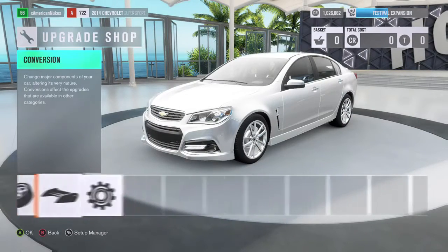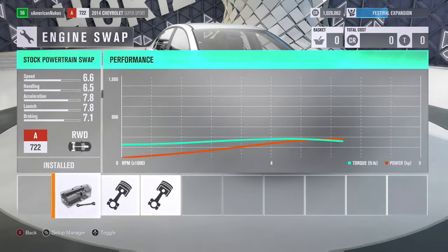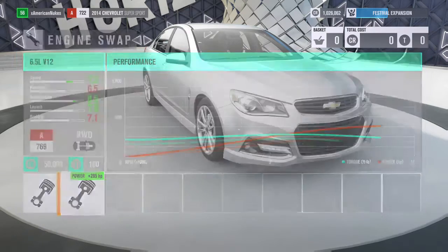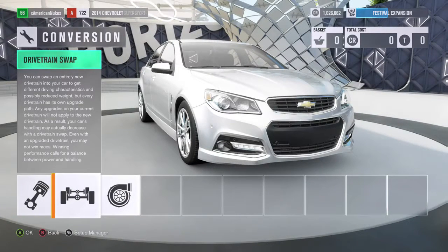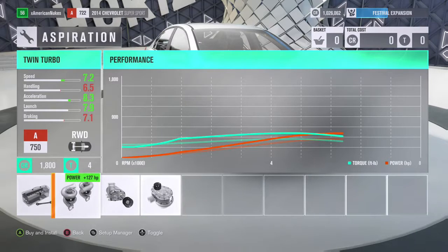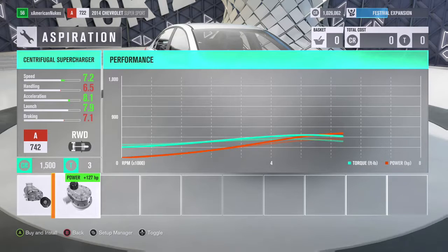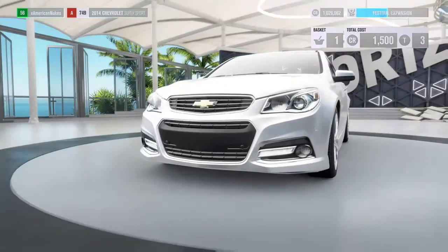We're in the upgrade shop now. Let's go to conversions first - engine swap. You guys already know, probably the V10 and V12 - every car gets those same engine swaps. For aspiration we've got twin turbo, positive displacement supercharger, centrifugal supercharger - we're probably gonna go with the positive displacement supercharger.